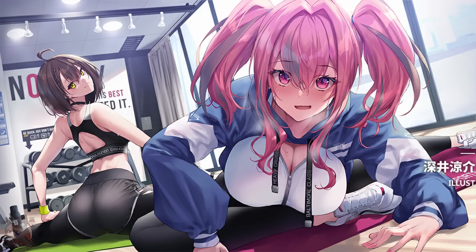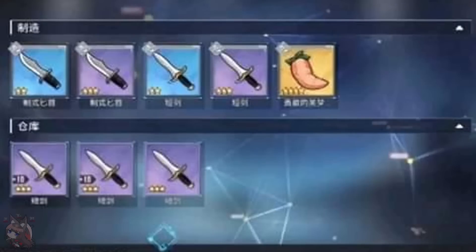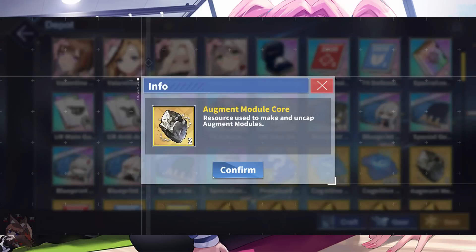Before moving on into all the different types of augment modules available, let's talk about vocabulary so we're all on the same page. Keep in mind all these names are translated roughly from the Chinese source code, so it might be a little different than what the localization team at Yoastar decides to put on the global server. We're going to specifically talk about four new items. The augment module is the equipment itself — it refers to any equipment you can put in the new slot. The module core is a crafting material you can get through various methods, used to craft the augment module.